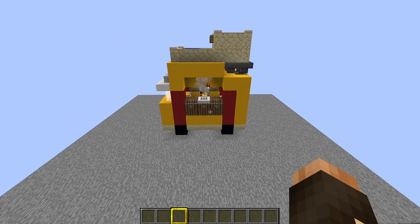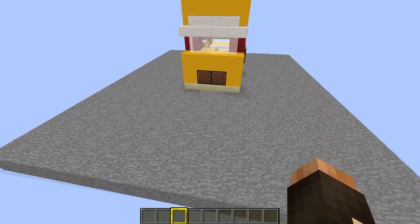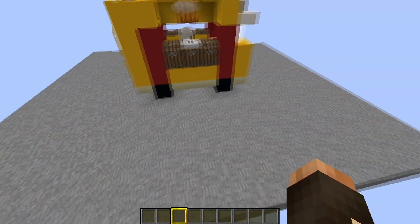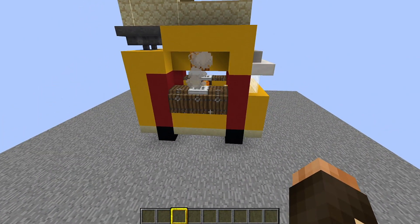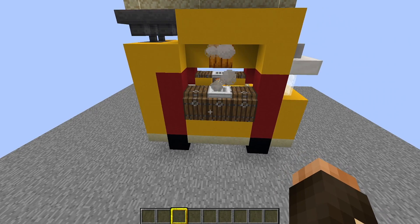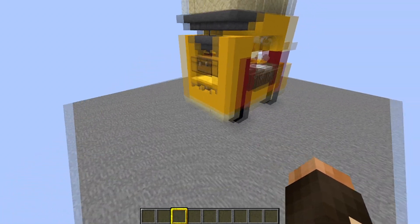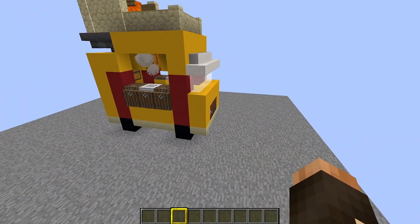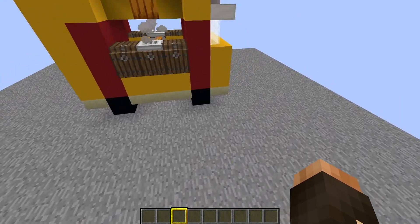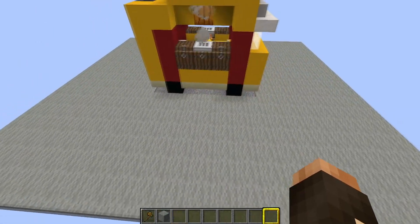Now we need to think about getting the villagers inside the burger van, but first we need to spawn-proof the area around it. If we don't and villagers are inside, a golem could spawn outside — it's not a disaster, but golems hit hard, so spawn-proof the area first. You need to spawn-proof out to seven blocks away from the burger van. The easiest way is using carpet, but you can use any spawn-proofing method: farmland, path blocks, anything you like.